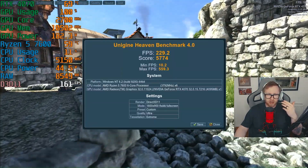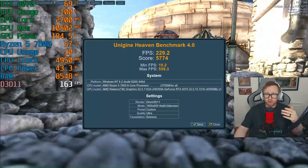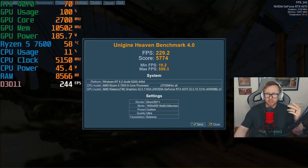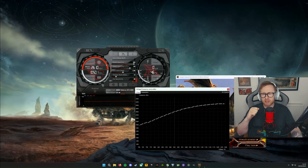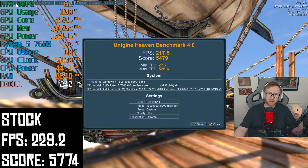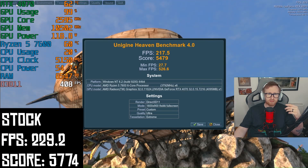We've been through the benchmark, and our FPS score was 229.2 with a score of 5774. We're going to use this as a point of comparison after undervolting. I've been having a mess around in MSI Afterburner using the Curve Editor, and I've gone for an undervolt around 2600 MHz at 925 millivolts, and so far it seems pretty stable. After running Unigine Heaven again, there's not really a massive difference in the score — we're sitting at 217.5 and 5479, which isn't really that far off. If you'd like a more detailed tutorial on how to undervolt or overclock the RTX 4070, let me know in the comments below.